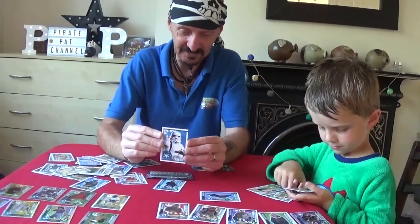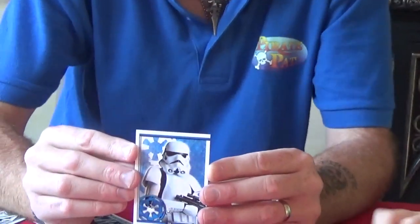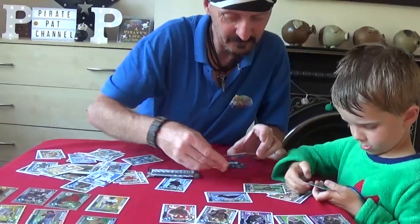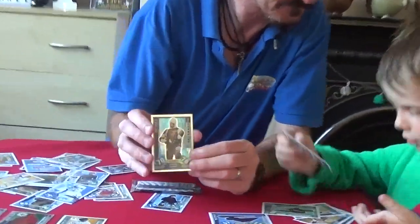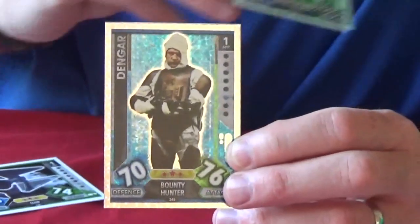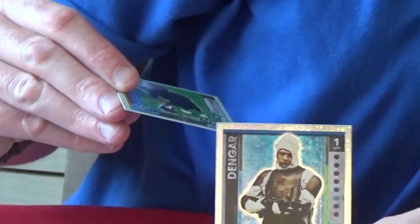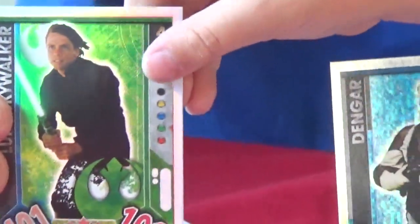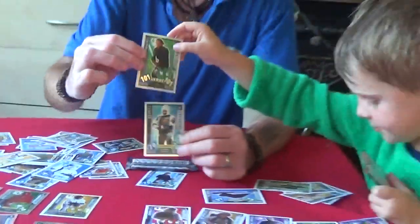That's part of a double picture, I think. That's one of the Stormtroopers. That's a good one. We've got two foil cards in this one. We've got Dengar. This one is special because it's got 100 to 100. It's 101. Because that is Luke Skywalker and he's got his lightsaber on that one. From Return of the Jedi.